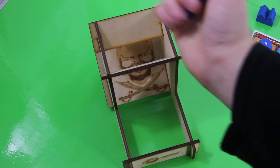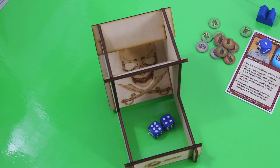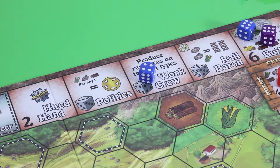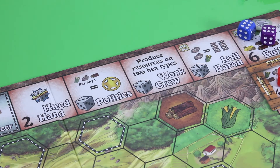We roll a 10 — that's not bad at all. But I will not go for the sheriff. I'll place the 4 here on the workroom and go with a 6 onto the builder, so I have to spend the engineer token, which is fine. This already ends the placement phase, so let's produce first.